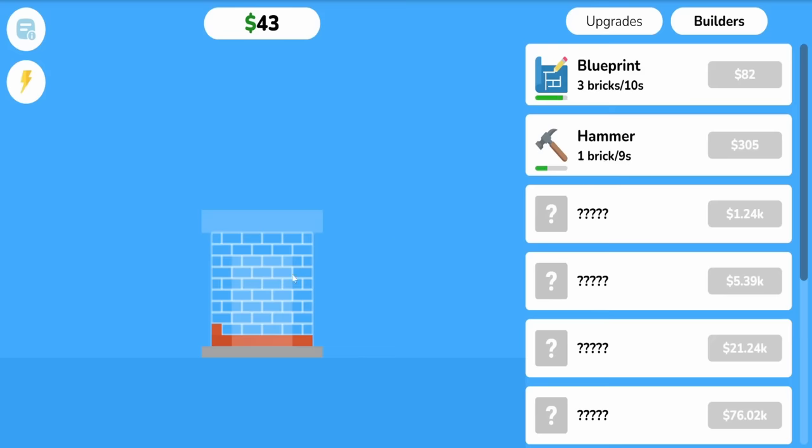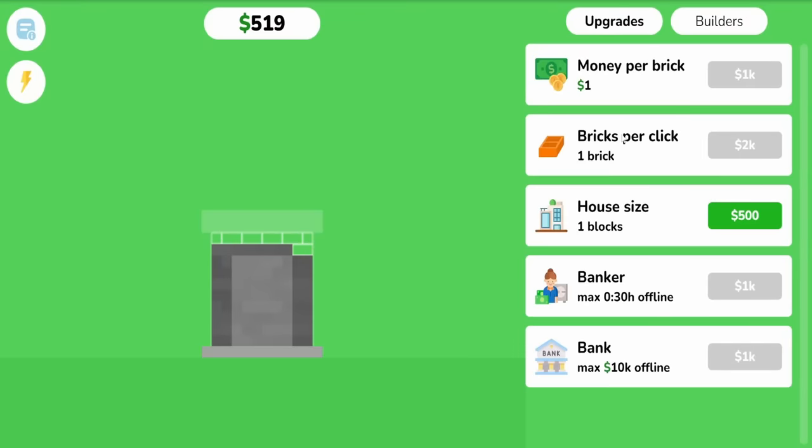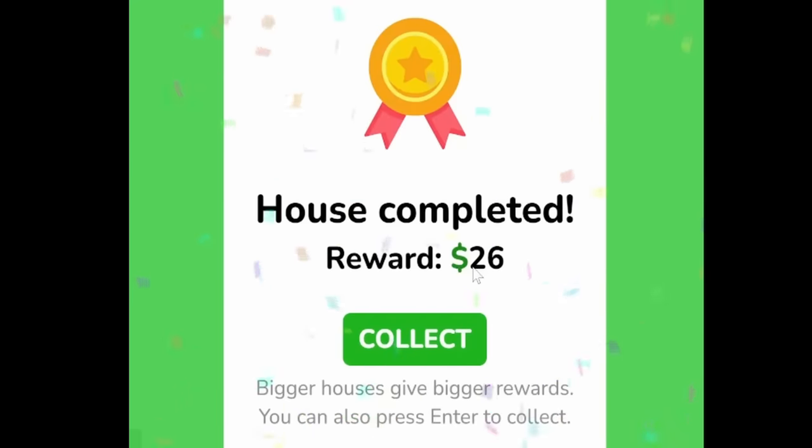This lays down a brick every 9 seconds. And if we upgrade the blueprint to 5 bricks per second, it should complete an entire row on its own. And that works out pretty well for us because now we have $500, which we can use to upgrade the house size. It's a little bit bigger, and the bigger the house, the more money we get. Now we're earning $26.